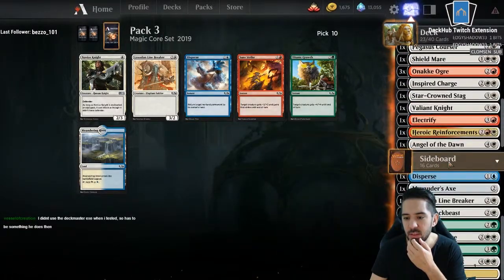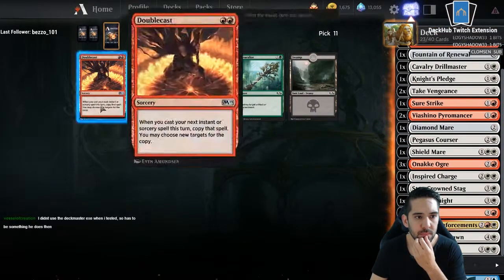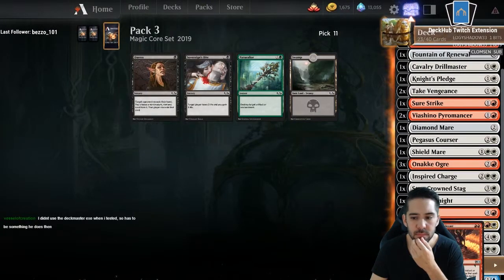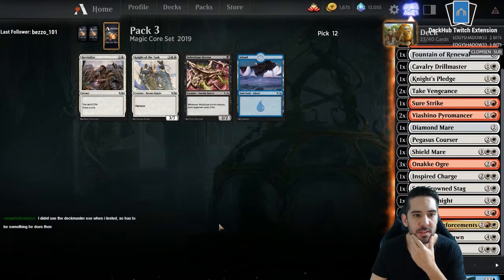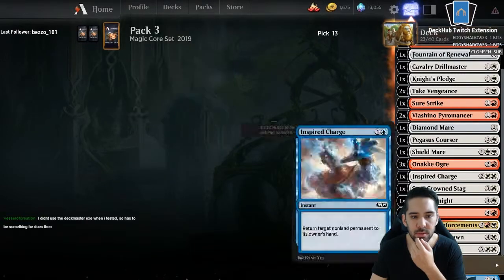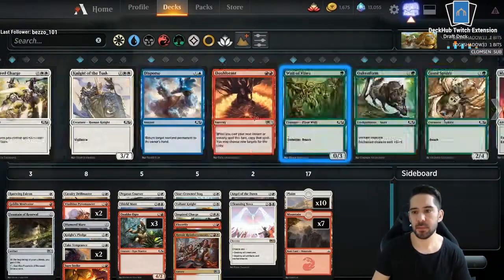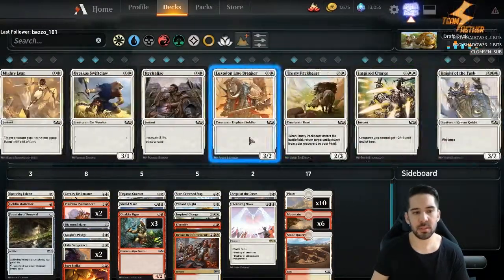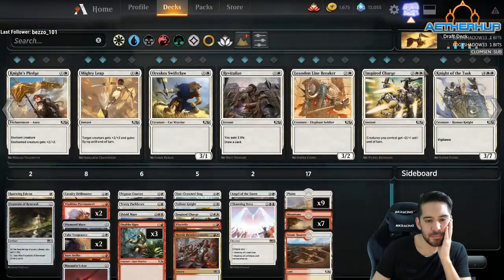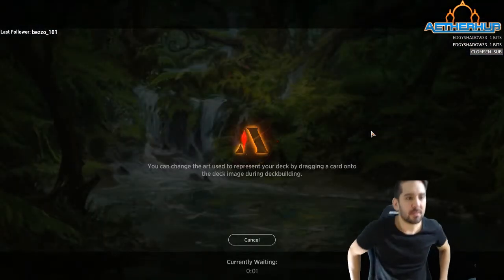Don't splash for anything. The blue caster — not an old one. Sideboard material. So I have a deck right now. I'm gonna put that in, of course. Fourteen creatures. Let's try this.